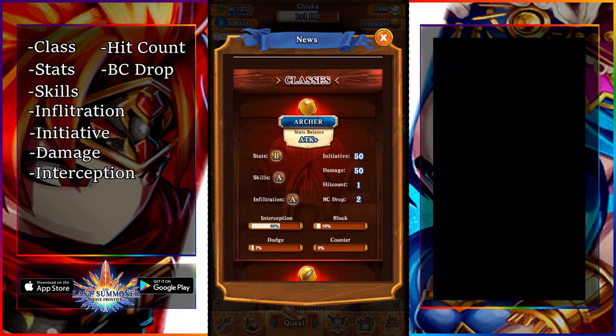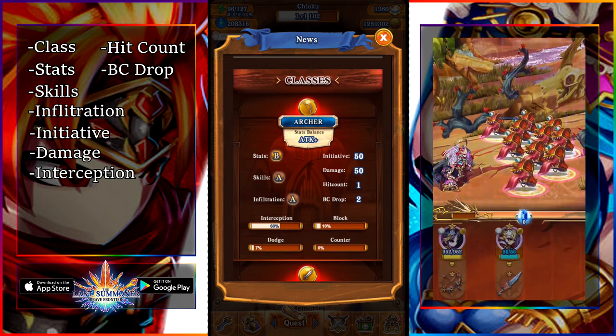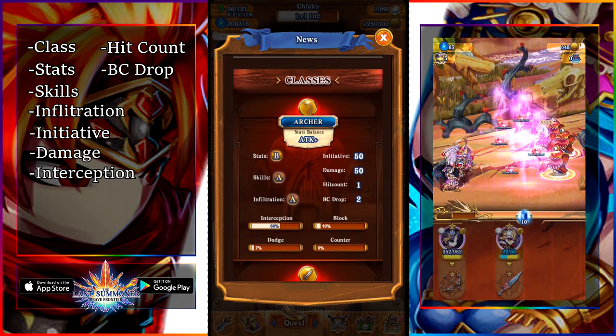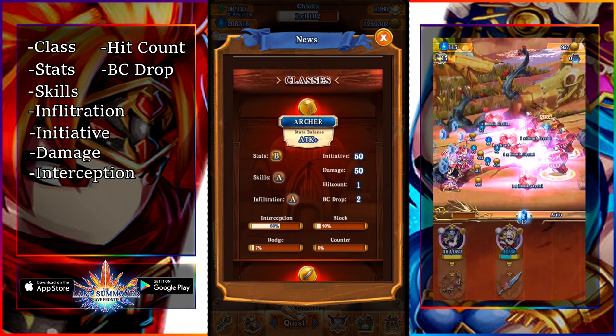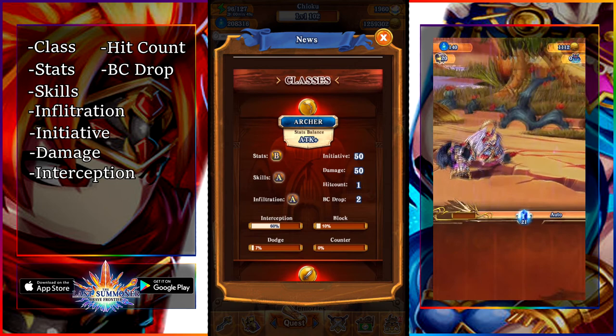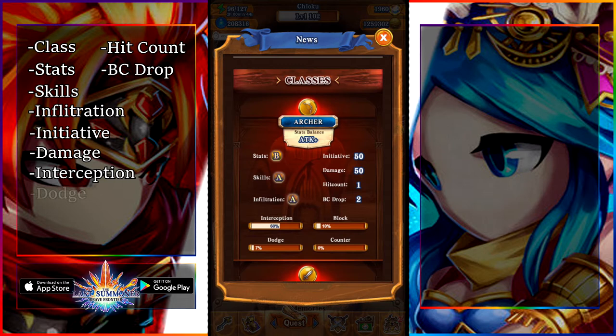Next up we have interception. If you look at the right of the screen, you'll see an example of how interception works. Basically, it is indirect countering — if the enemy attacks a unit that is not the unit that has interception, they will counter. So you see the chest is attacking the sword user, and so the bow user is going to indirectly counter that. Pretty straightforward.